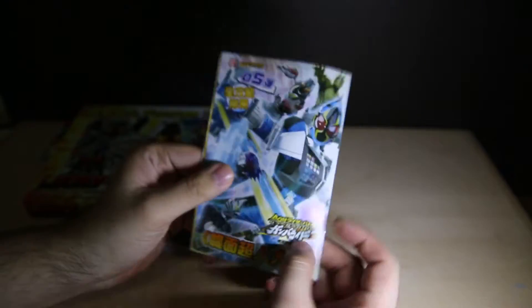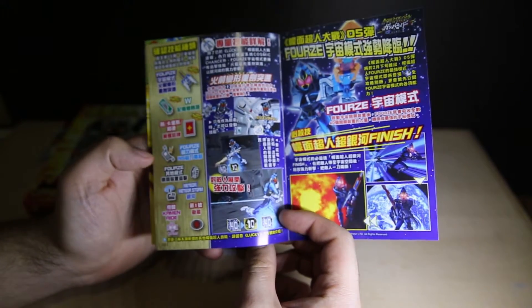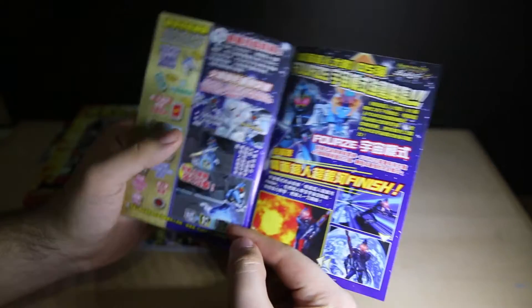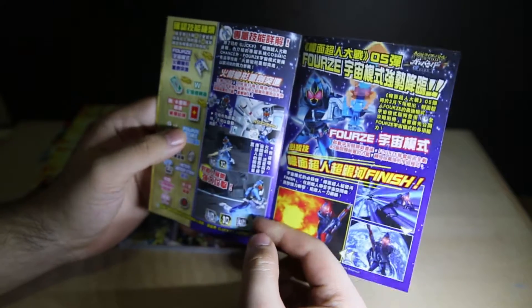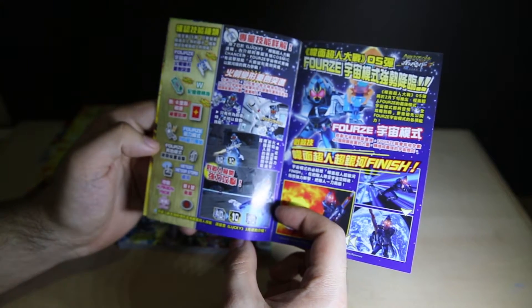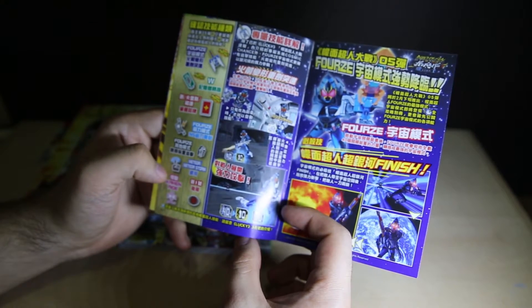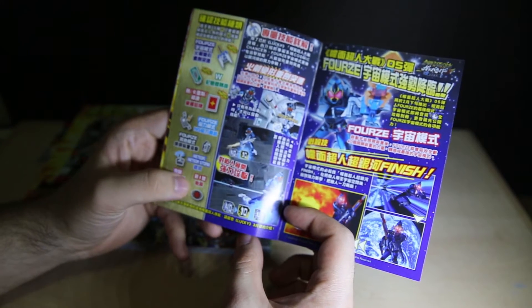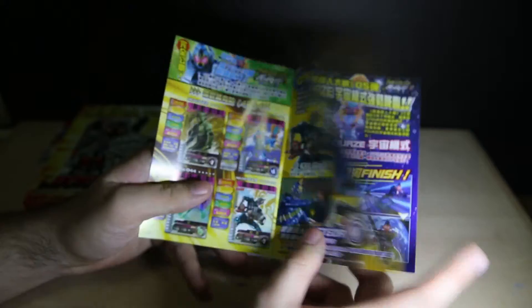You have a GamboRite 05 booklet. Let's look back out a little bit. Strategy guide — Forze Cosmic States. Let's see: Double, Gaia Memory, Change, Blade, Card Change, Forze, Phone, Modern States, other Switches, Meteor, Decade, and kind of where they each go. New sort of power changes to things you can do.